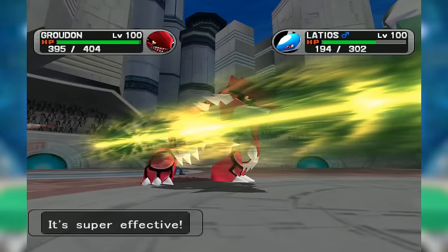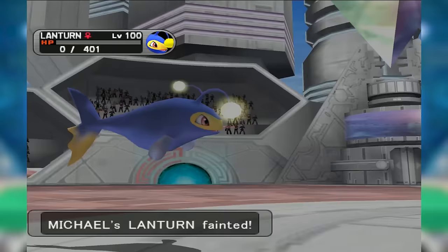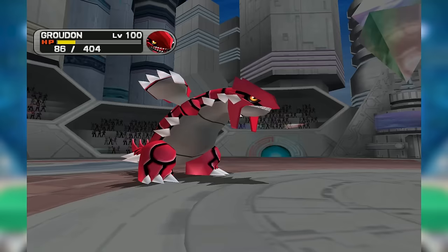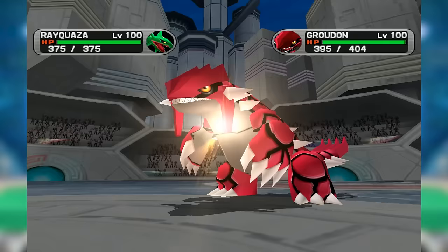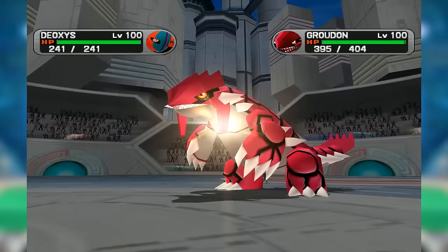In sun, Latios could even use Solar Beam to safely obliterate opposing Groudon, since Kyogre wouldn't dream of switching in. Chlorophyll Exeggutor also had decent utility with Sleep and Explosion, while standing in the way of Swift Swim Omastar or Ludicolo was also incredible. Finally, Groudon's immense bulk meant it could take one hit, and in such a kill-heavy metagame, surviving one Choice Band assault from Rayquaza, Deoxys-Attack, or opposing Groudon was often the difference between a win and a loss. Overall, Groudon was unsurprisingly one of the best Pokemon in the Ubers tier.